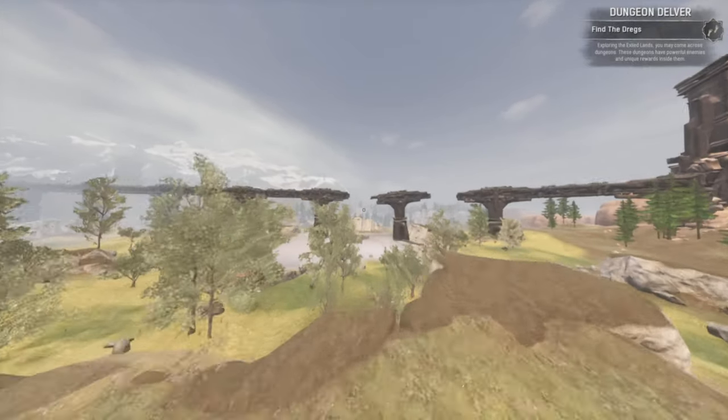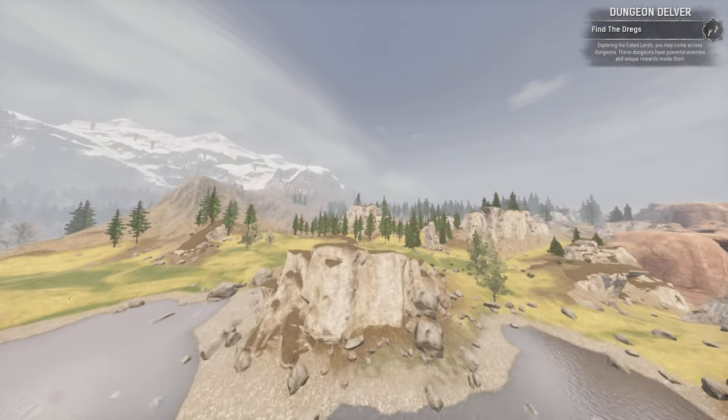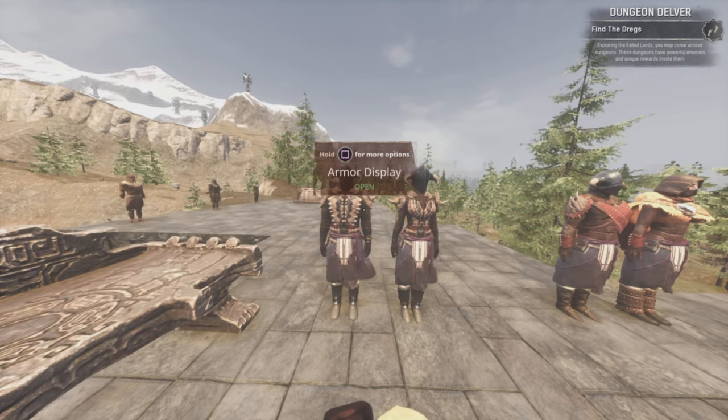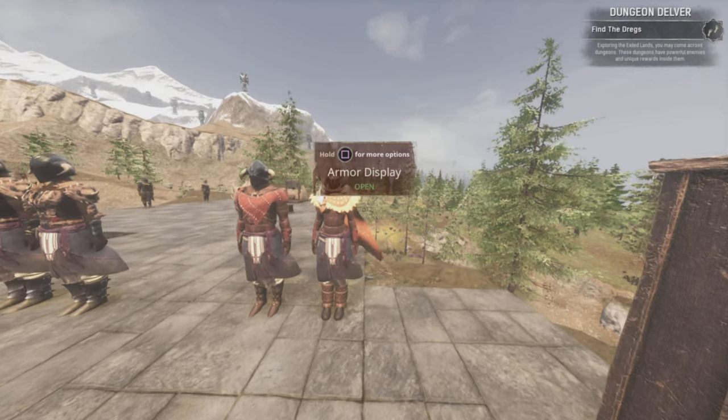Hello everyone, and welcome to another Conan Exiles tutorial. I'm ExiledPhoenix, and in this video I will be going over the updated meta PvP builds for Chapter 4 of Age of War. I will be going over a few options for Strength builds, as well as a couple Agility builds, and the gear that goes with them.